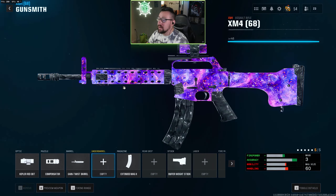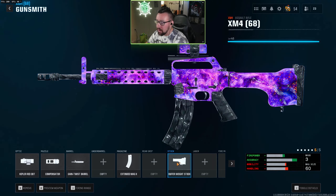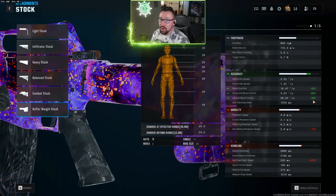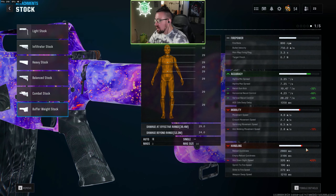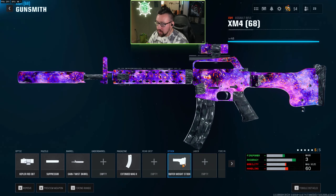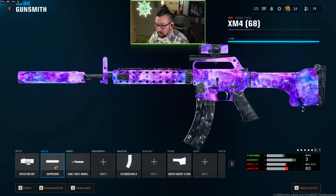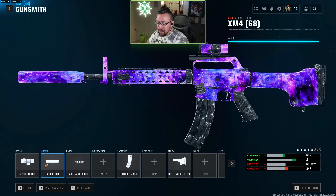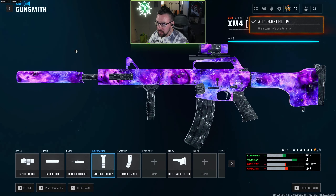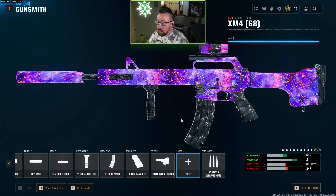Coming in at number one, we have the XM4. This build is a little bit different because the XM4, the XMG, and the DM10 are the only guns that have access to the new buffer weighted stock. This stock does a massive amount of recoil control: 32% gun kick, 60% horizontal, and 30% vertical. There is just no other attachment that comes even relatively close to this. The only downside is it does hurt aim down sight speed a good amount, so it's not going to be as mobile a build, but for long range nothing comes close. Since the stock is so good, I'd rather run the stock over an under barrel for recoil control on a five attachment build. I'm also going with a suppressor instead of a compensator because that stock does so much for recoil — feel free to swap that. I'm going gain twist for the extra bullet velocity and extended mag 2. For gunfighter, I'd probably keep the gain twist or switch it back to reinforce, add the vertical foregrip, add the quickdraw grip, and finally add overpressured. This is probably going to be our number one overall long range build.